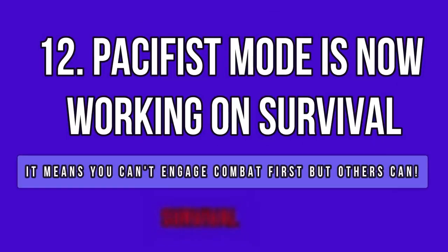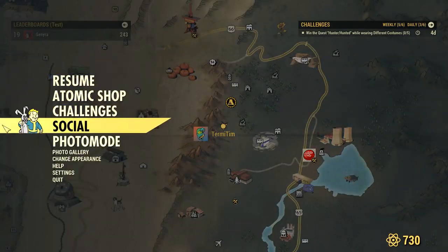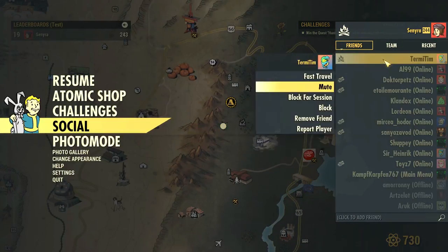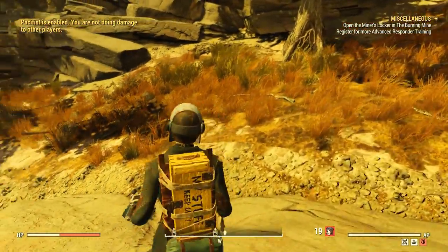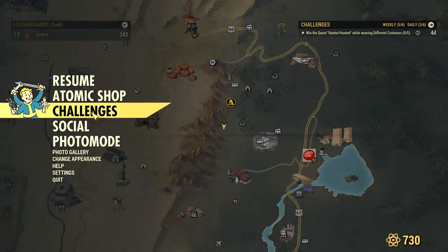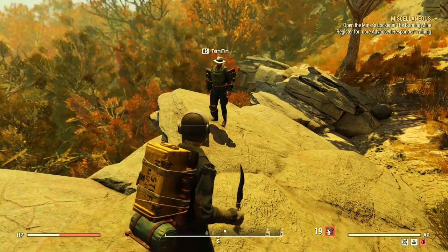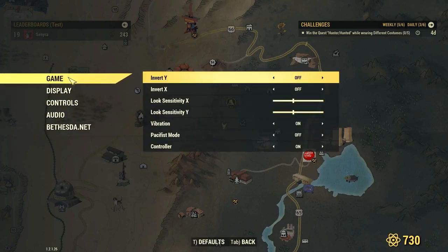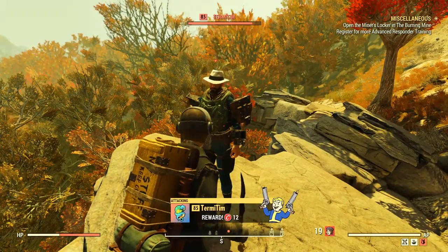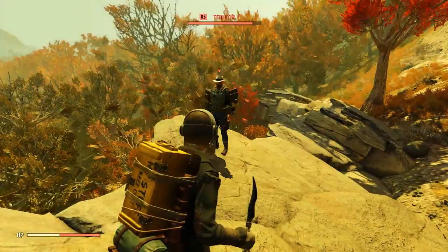Something quite interesting I found is that pacifist mode is working in survival mode. I don't recall it ever working in this mode before. While trying to test damage changes with a friend, I attacked him first and got the pacifist message you usually get in adventure mode — I could not attack him first. I had to remove it in the game options to be able to attack him. Come on, Bethesda — this is survival. You're supposed to attack people and have them attack you back, without needing permission from one another even if pacifist is on.